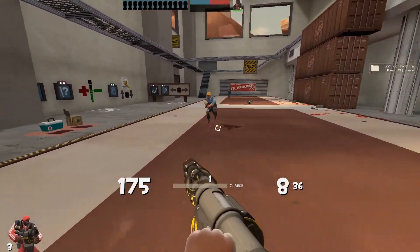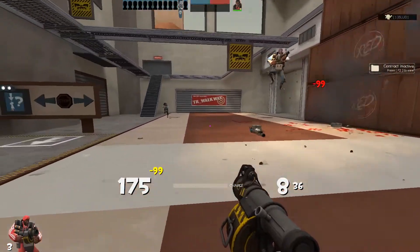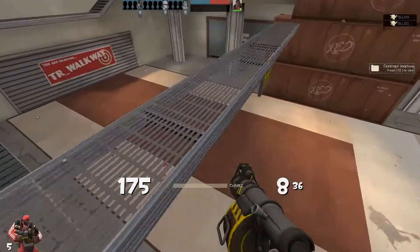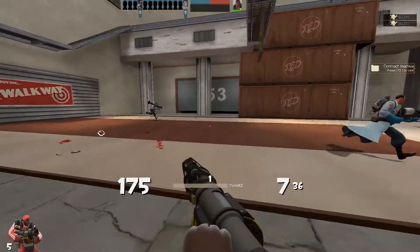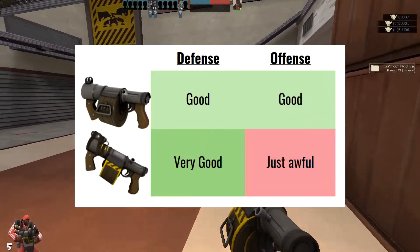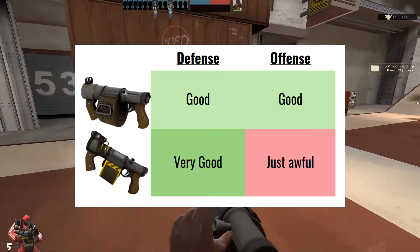Yeah, you have pipes, but you'll only have four of them in a clip, and those are a bit more unreliable. The grenade launcher is a great weapon with massive damage potential, but any Demoman main will tell you that the Sticky Bomb launcher is his bread and butter. At the end of the day, you're getting a slight improvement in defensive ability in exchange for a massive downgrade in offensive ability.